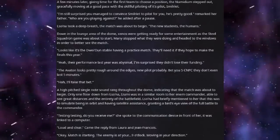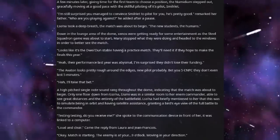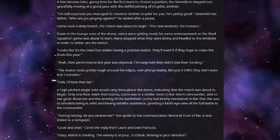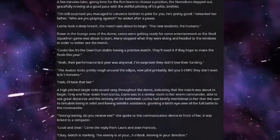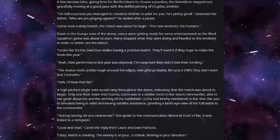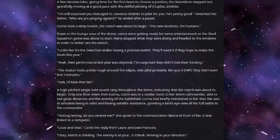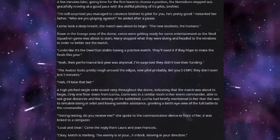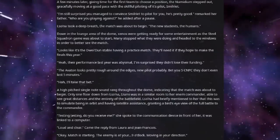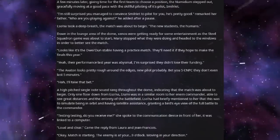"Who are you playing against?" he added, after a pause. Lusona took a deep breath. The match was about to begin. "The new students — the humans." Down in the lounge area of the dome, Xenos were getting ready for some entertainment, as the Steel Squadron game was about to start. Many stopped what they were doing and headed to the windows in order to better see the match. "It looks like the Dwight Dunn stable having a practice match. They'll need it if they hope to make the finals this year."